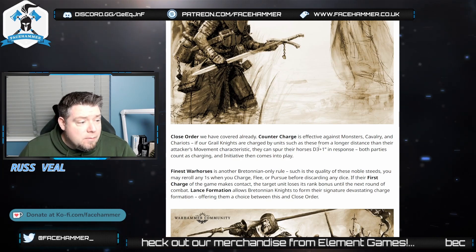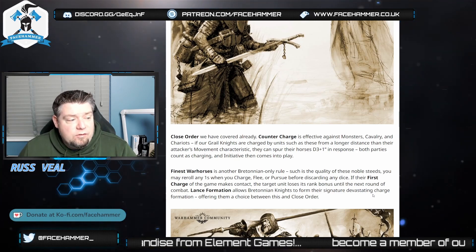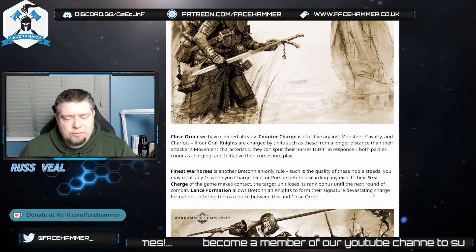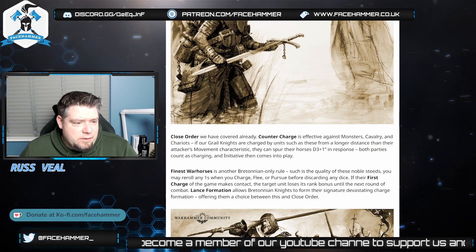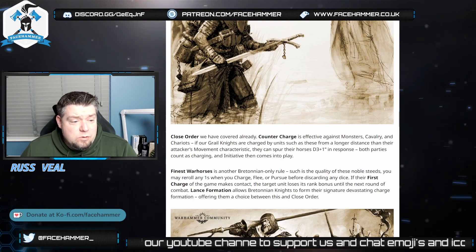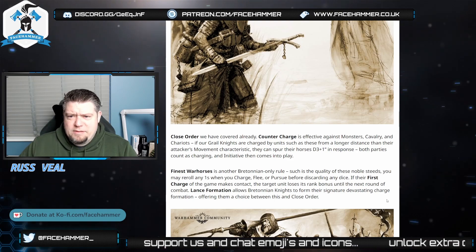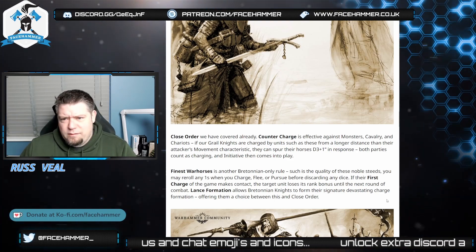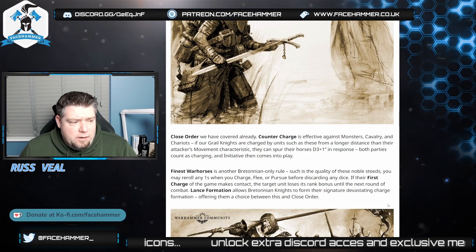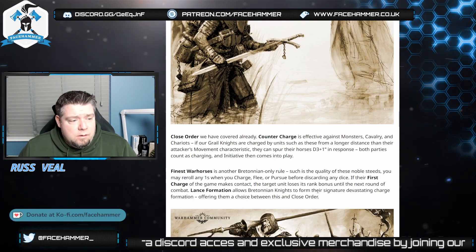Finest War Horses is a Bretonian-only rule — they can re-roll ones when they charge, flee, or pursue, discarding the lowest dice since cavalry roll three dice and take the highest. Swift Stride is huge: if their first charge of the game makes contact, the target unit loses its rank bonus. Cavalry are already pretty good at going through infantry, and Bretonians used to get their rank bonus anyway. Losing your rank bonus is pretty horrific for most armies — and it lasts until the next round of combat.